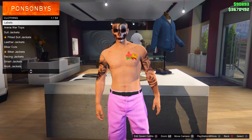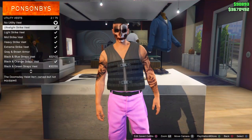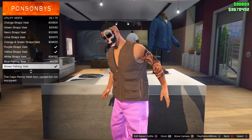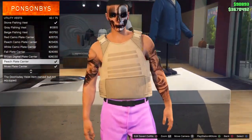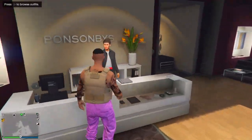If you want, you can put on a shirt first, but I'm just not going to do that. Go ahead and go to the utility vest, go down to number 43, and put on the peach plate carrier. Go ahead and equip this one right here.